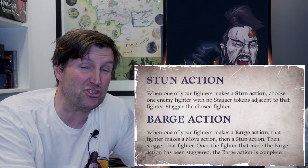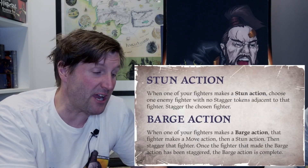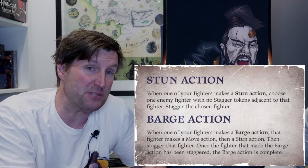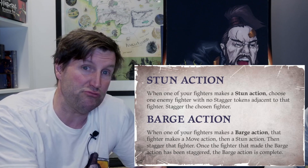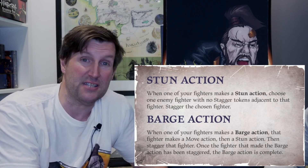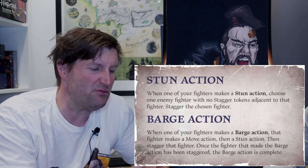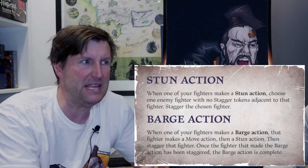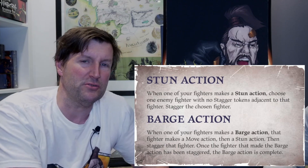Number twelve: there are two brand new actions introduced in the most recent iteration, Wyrdhollow. You can now do a stun action and a barge action. A stun action lets you stagger a fighter next to you, and a barge action is a bit like a charge — you run into somebody and stagger them. It's quite good because it always works, so even with a rubbish fighter you can still do something useful.